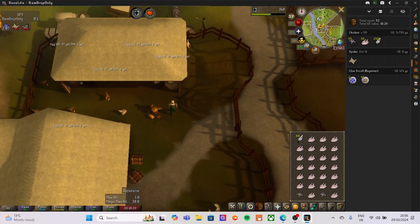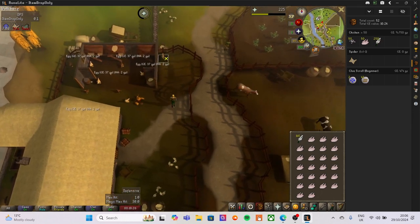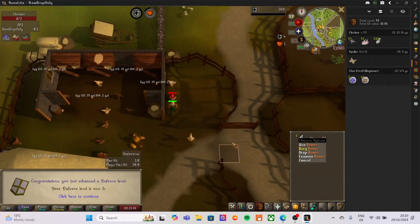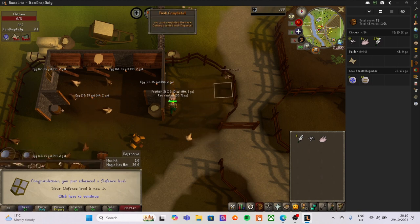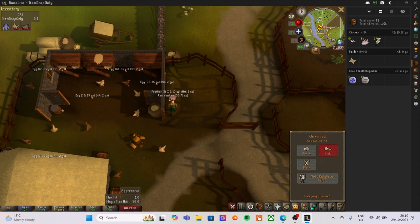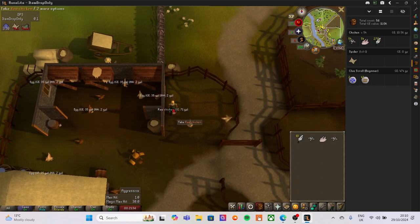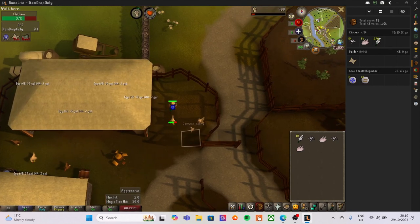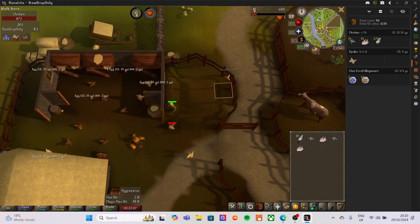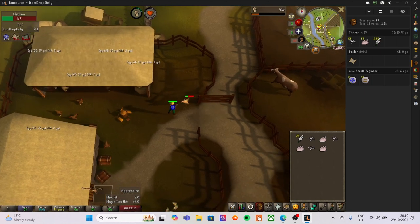Chicken number 50 and still no clue scroll. We'll go bank very shortly. There is level five defense - we can now wear steel armor if we wanted to, but we're going to go back to strength and get that up to level 10. Hopefully by the time we reach level 10 strength we'll have the beginner clue scroll from these chickens. Chicken 55 and still no beginner clue scroll.